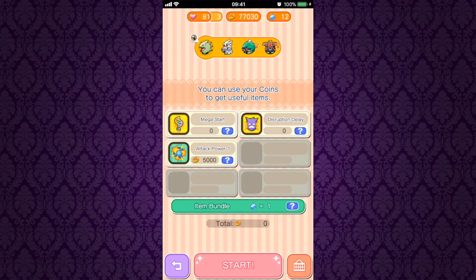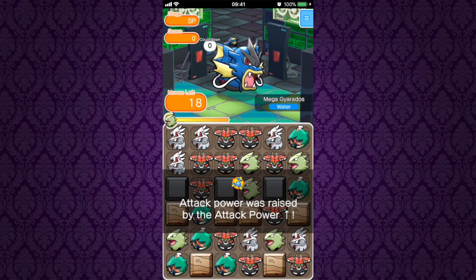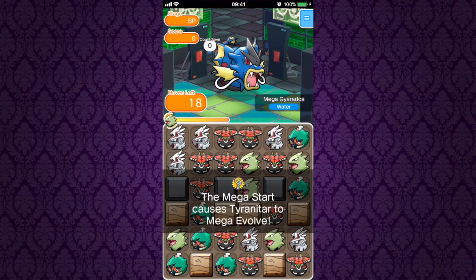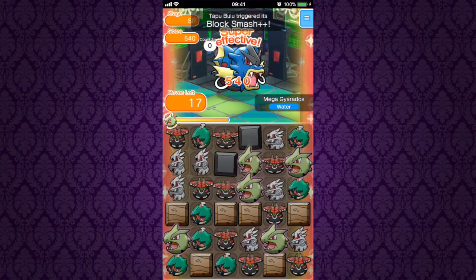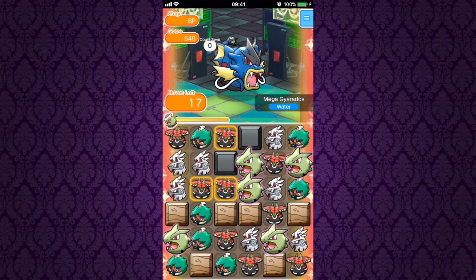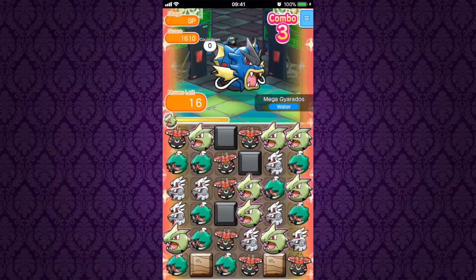Welcome to the Mega Gyarados competitive stage. Going in with probably what seems like a strange combination. This definitely isn't going to be the highest scoring competition. There aren't many great Megas for this. I tried Mega Sceptile and it just doesn't combo well enough, especially when there are so many unbreakable blocks on the stage as there will be here.